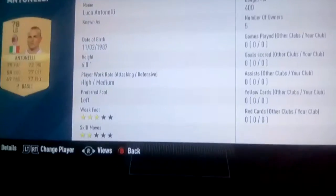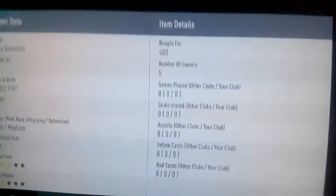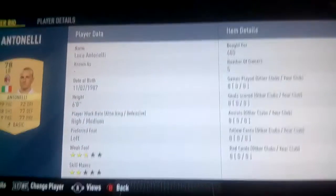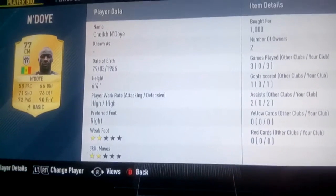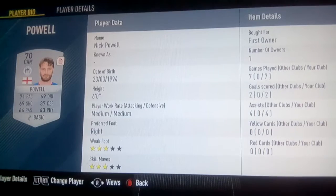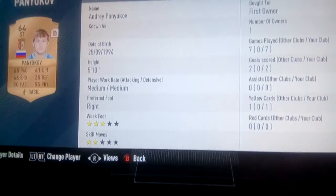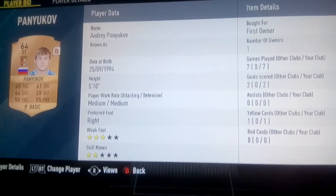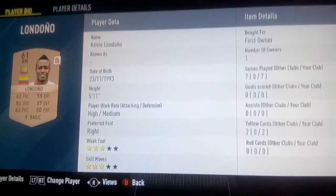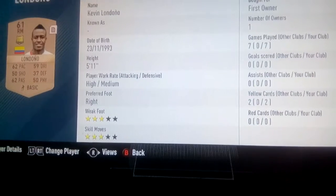I managed to snipe Anton Ellie before the video for 400 coins — pretty good, five owners, but not bad. I've got Endoy at 1,000 coins. We've also got Powell who I packed, and Panyakov who I also packed from a bronze gift pack. Next we have another packed bronze called Londono.